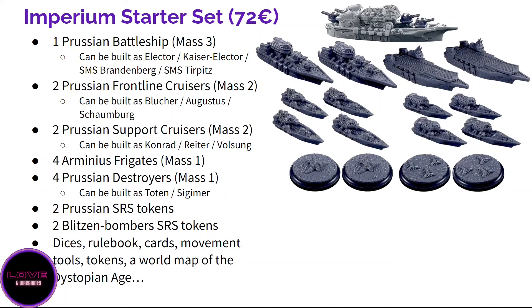All of the ships in the box are good. The Prussian battleship has four variants: two main patterns — the Elector and the Kaiser pattern Elector — each with a named variant. You also have two Prussian frontline cruisers: the basic but very good Blotcher artillery Augustus or the default Schomberg. Then you have two support cruisers, each buildable as either the aircraft carrier Conrad or the Rider. They also remade the sprue — the old Conrad carrier with the flight deck pointing upward was very weird.